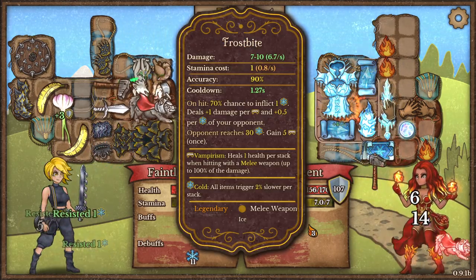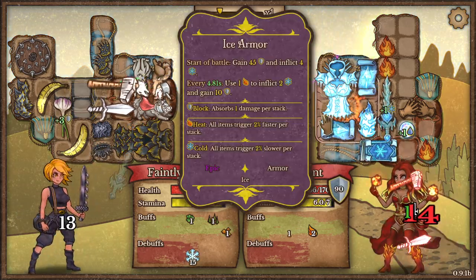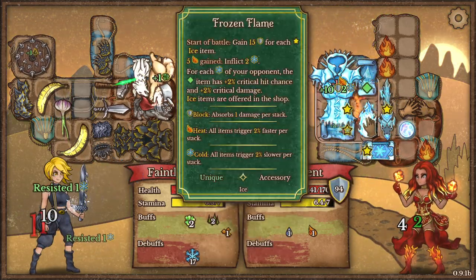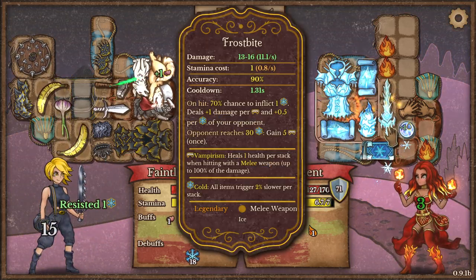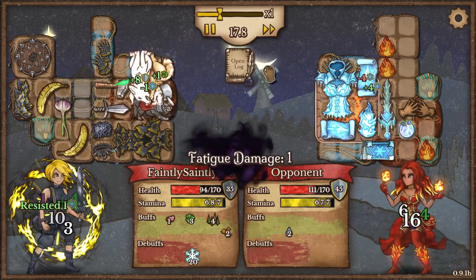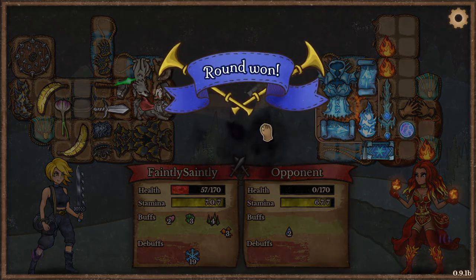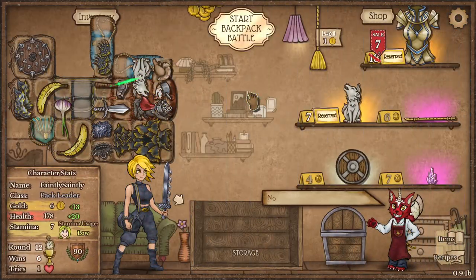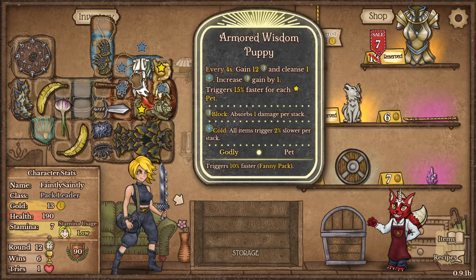Ice armour, frostbolt — this is what I missed out on when I was playing as the Pyromancer class. I unlocked the ice items but never really saw any. That's cool. Got a lot of cold there. Hopefully I can just wear him out quickly. There we go. Upgraded to armoured wisdom puppy: every four seconds gain 12 armour, cleanse one cold, increase shield gain by one.